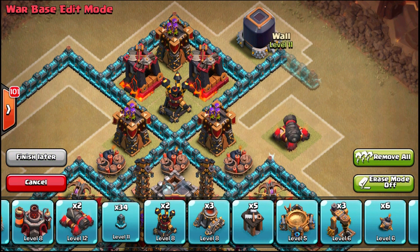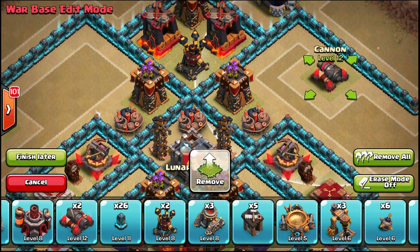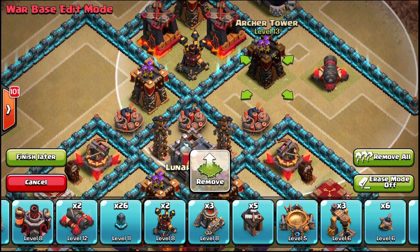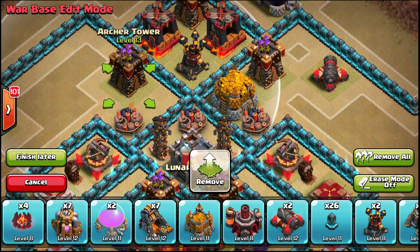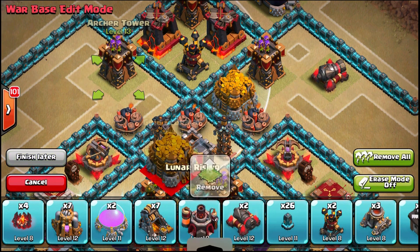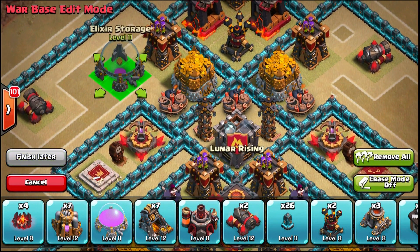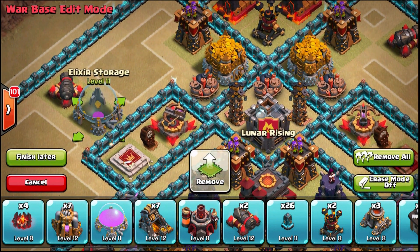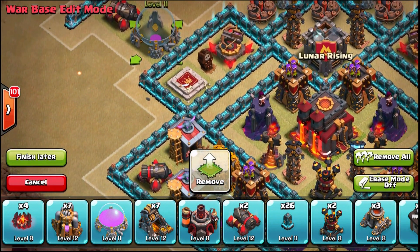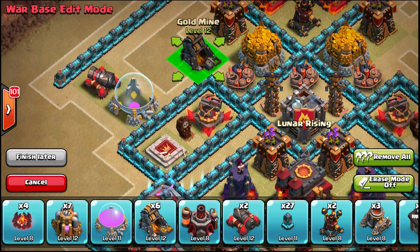Let me get this compartment done first. I'll check the range on that cannon — that's good. I'm moving the archer towers out because I don't like how I had them. I'll put a high-health building there — it's going to help keep out troops and stick them up around those giant bombs. With three giant bombs right at the top, troops coming directly from the top will hit Teslas and traps, and hopefully get pulled off to the sides.